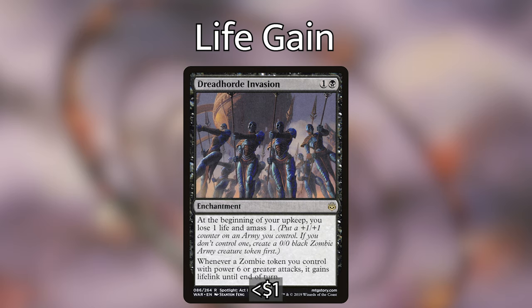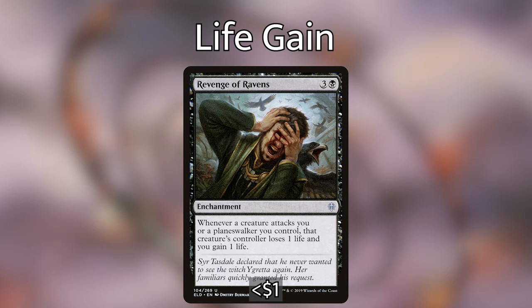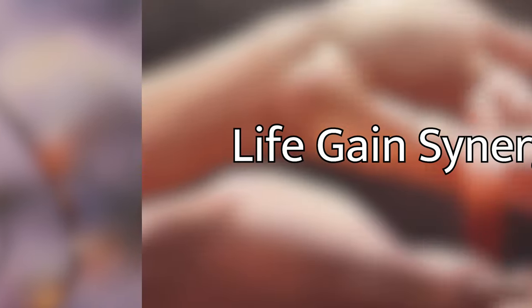Dread Horde Invasion, one and a black enchantment — at your upkeep you lose one life and amass one; whenever a zombie token you control with power six or greater attacks, it gains lifelink. Revenge of Ravens, three and a black enchantment — whenever a creature attacks you or a planeswalker you control, that creature's controller loses one life and you gain one life. Whip of Erebos, two black black legendary enchantment artifact — creatures you control have lifelink; and for two black black tap it to return a creature from your graveyard to the battlefield with haste, exiled at next end step.